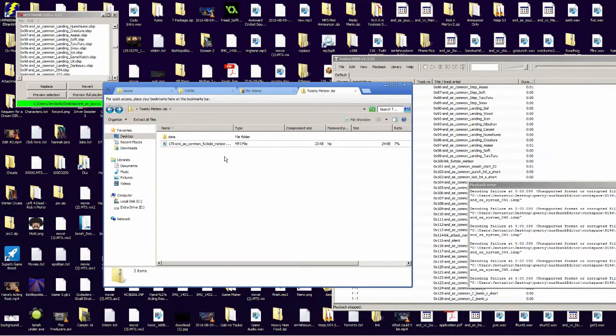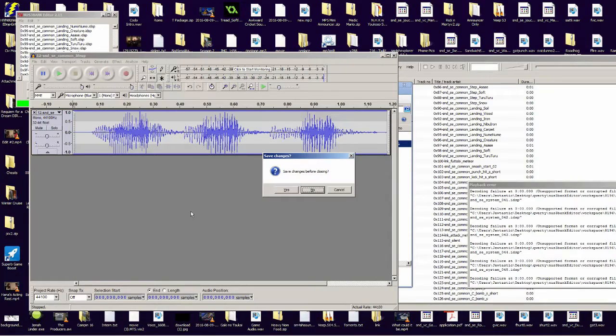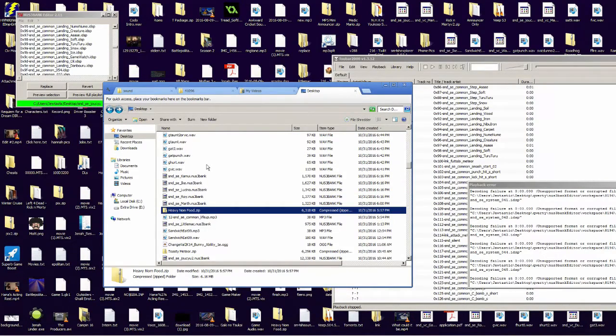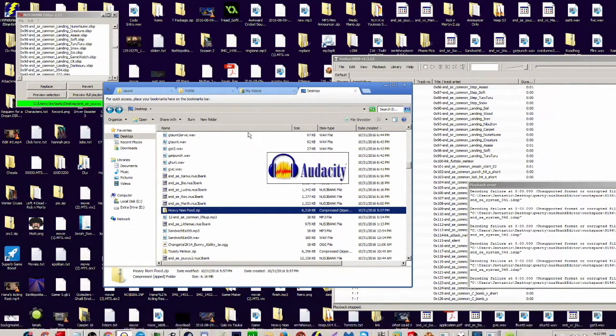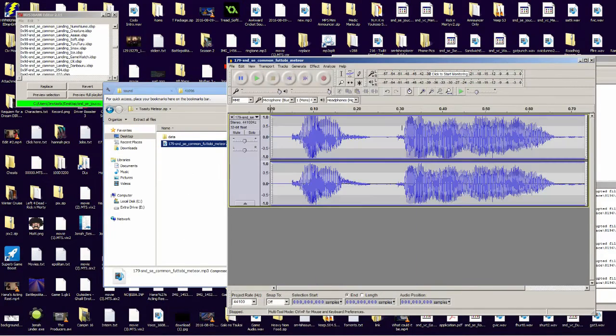Audacity — I strongly recommend it. It's free and it's easy. I've been using it for years. All you really need is simple stuff: amplify, maybe fade. It can be a very fast program once you know the shortcuts. With the exception of amplify, you could do everything else with just the keyboard, which you're really going to thank yourself for later.